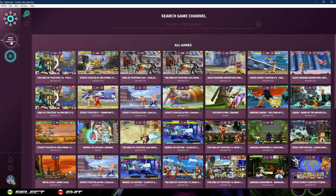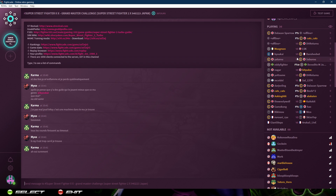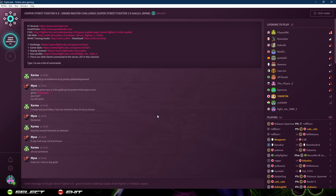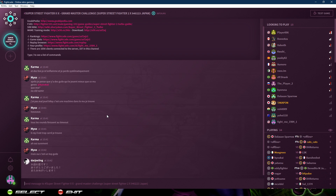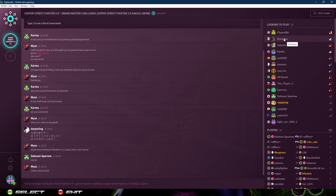Once you click on a game channel it brings you in. You can chat with people — obviously you need a keyboard for that. On the right it shows everyone who's online: up top are people looking to play, below are people currently playing, and then people who are not available. You can hang around chatting, wait for someone to challenge you, and you'll see a notification you can click Accept on. Or you can double-click or right-click someone looking to play and click Challenge.